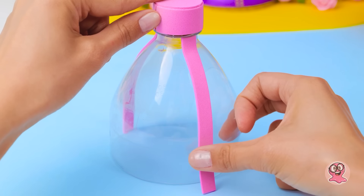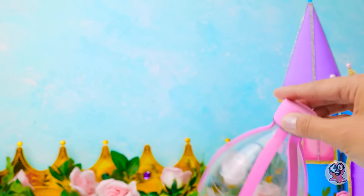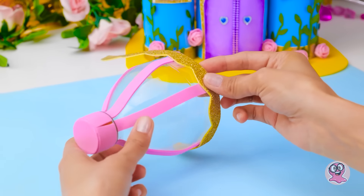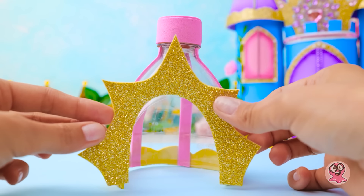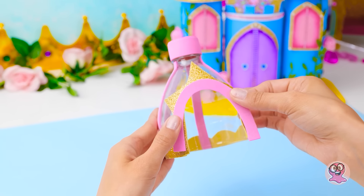Añadiré tiras alrededor de la botella, justo así. ¡Y miren esto! ¡Qué bonita! Me pregunto a dónde se fue Sam después de todo, ya pasó un rato. ¡Wow! Este será un carruaje elegante. Unos detalles más realmente harán que resalte. Quiero que este carruaje deje a las personas sin aliento.